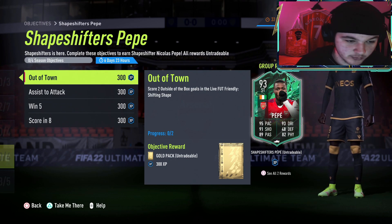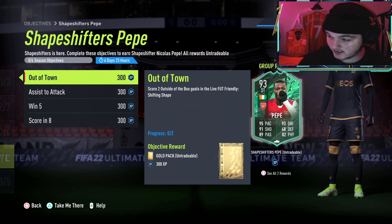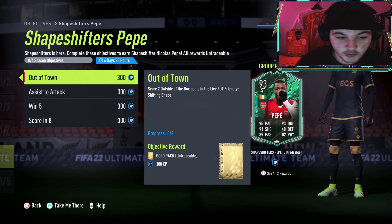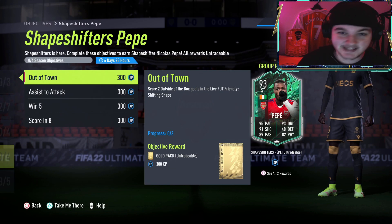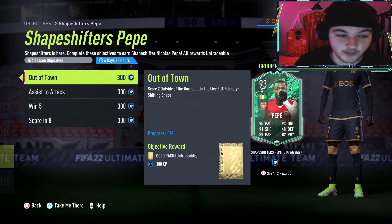So shapeshifters Pepe — you will be doing this in the Shifting Shape live foot friendly, which we'll have a look at in a second. But first of all, you've got to score two outside-of-the-box goals in the live foot friendly. Now outside-of-the-box goals can get a little bit rough, so I've gone ahead and built up an in-game example of what to do.